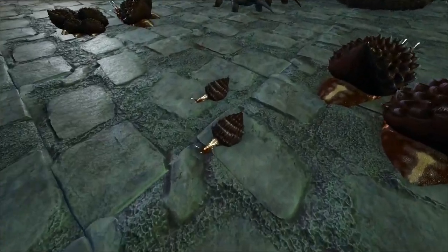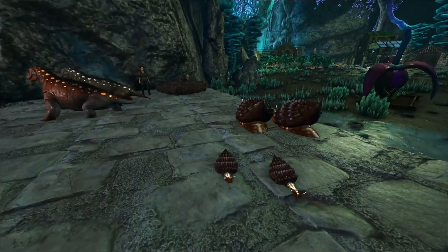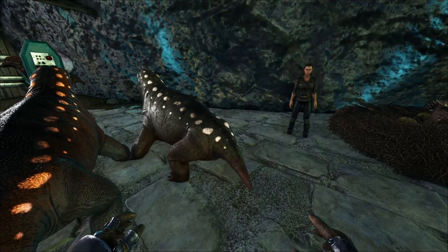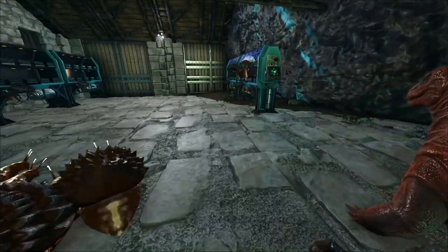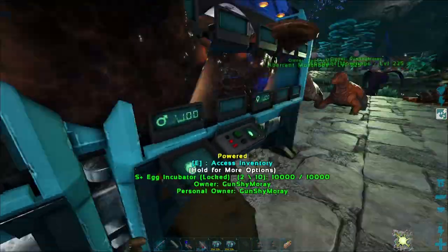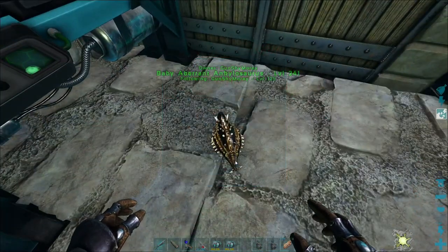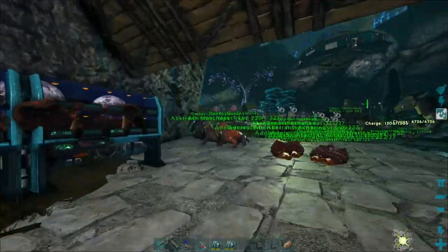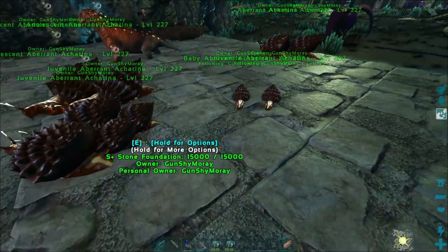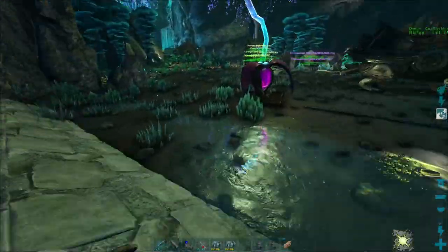Welcome back to ARK where today we're going to be finishing up the farm. We're setting up the moss chop pens — I got two moss chops over here. It took me a little bit of time to get these guys, so this video is actually being recorded the day before. I did finally get my aberrant arnies done. We've got ourselves nearly 10 snails; I was thinking about maybe doing 15, but I think 10 should be enough for cementing paste.